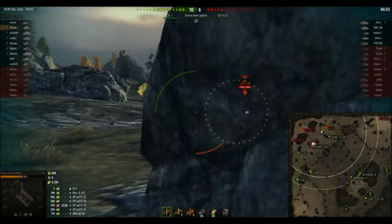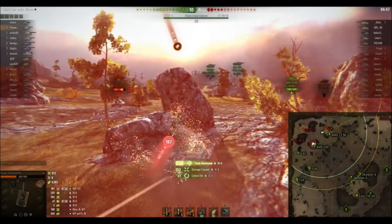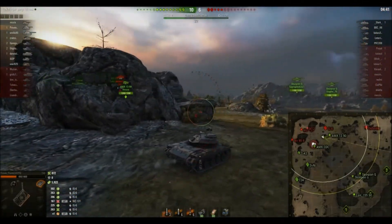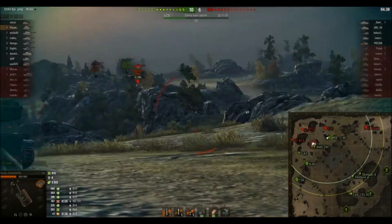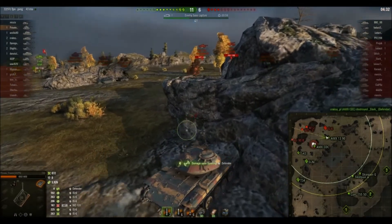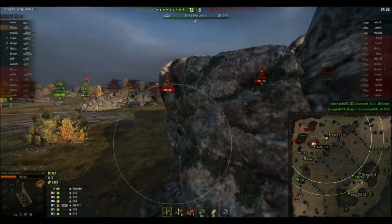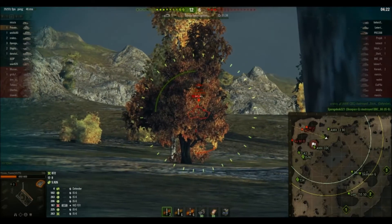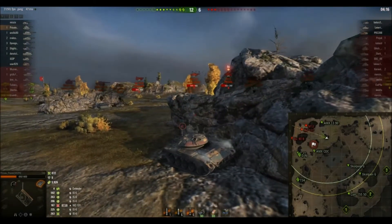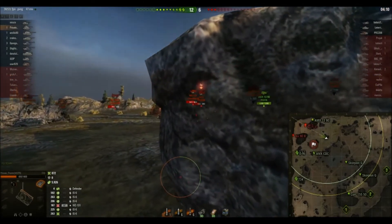Get behind this rock here. He gets lucky — he blocks an IS-6 shell. The WZ-131 — I could see him on the mini-map coming up behind him, but Private was a little bit tunnel visioned. Down to two more rounds, he's done nearly 6,000 assistance damage so far. Can't see the Waffle. Can you see the light tank? Aim in, aim in, aim in.